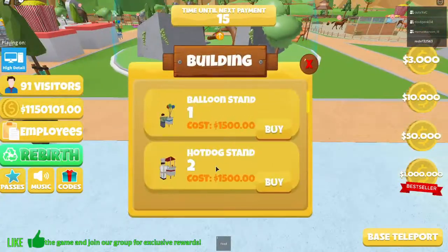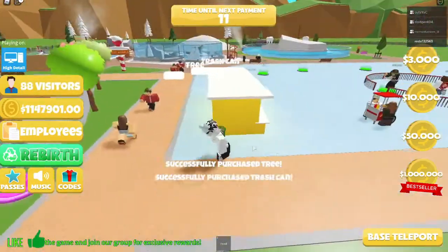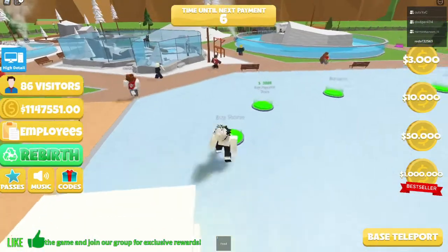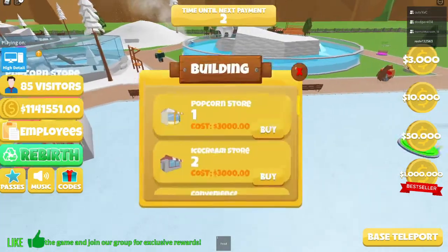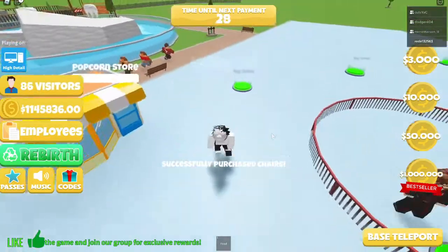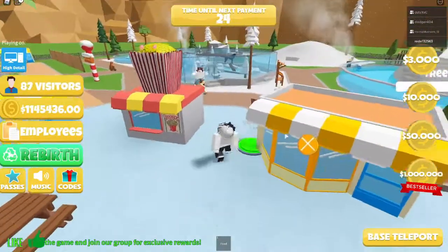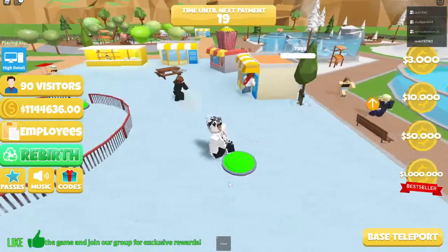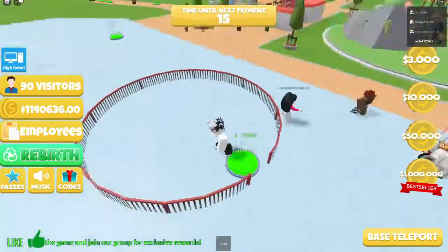A hot dog stand, another tree, a tree and a cement — wait, what? That is so cool. Imagine in real life if there's like a cement tree — I don't know, it would be cool. Why is dodger dancing? Oh, dodger is funny.